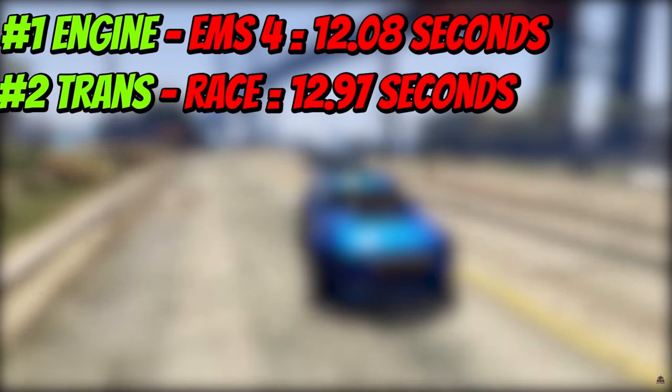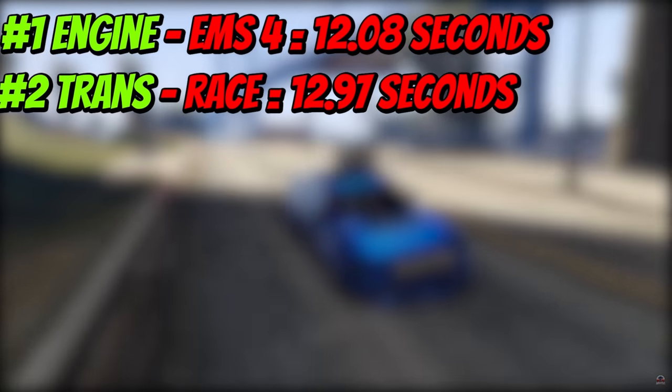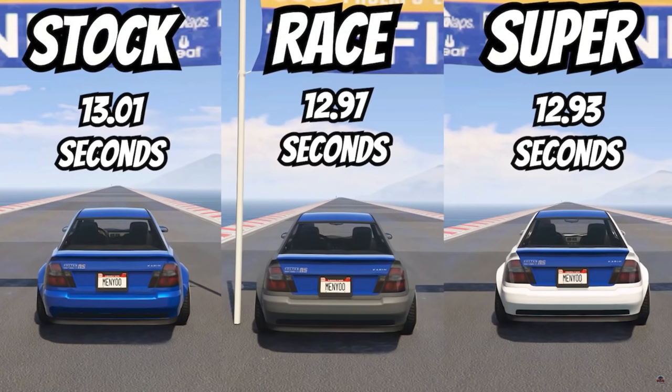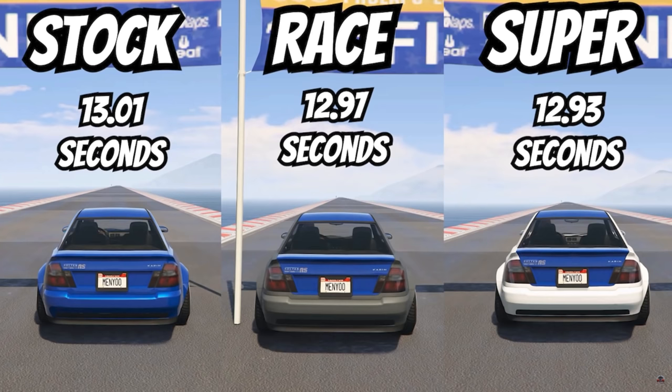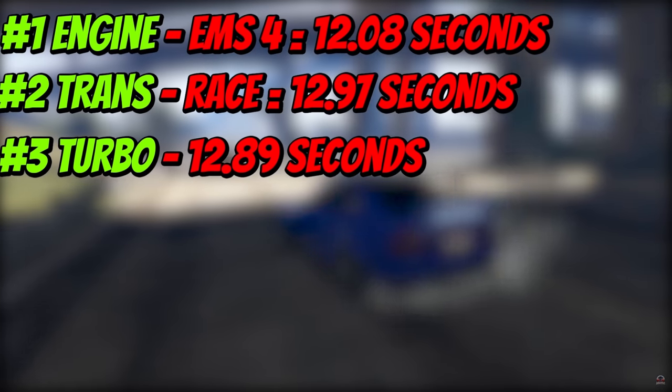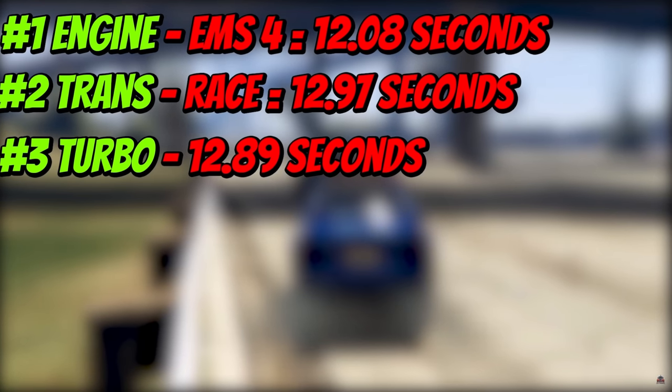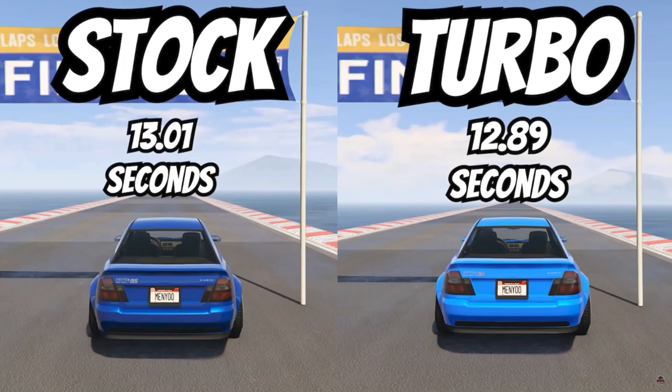The next upgrade you'd want in terms of performance is a transmission. It makes a pretty decent difference especially when you're racing — you can see the difference in time between a stock transmission, a race transmission, and a super transmission. It's not a huge difference but it still plays a part, and compared to other performance upgrades it benefits you more when racing. Technically turbos are tied for second place, but I put it one below because it is fairly expensive. It does play a huge part in racing and makes your car a lot faster.